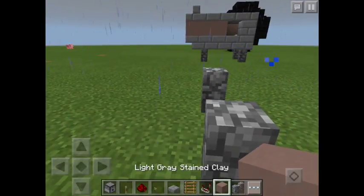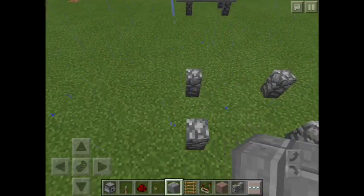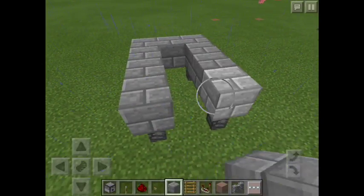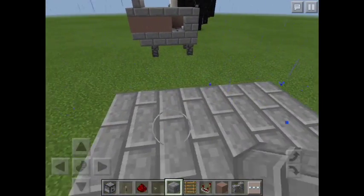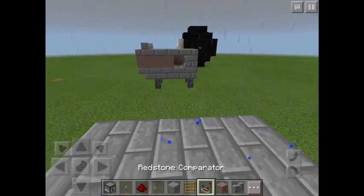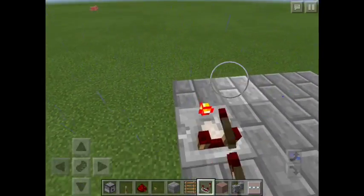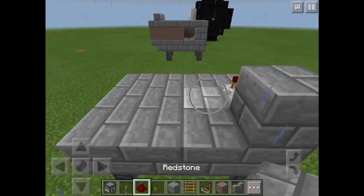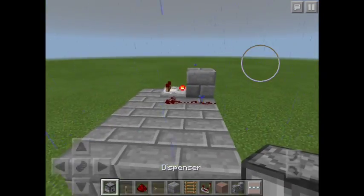Next, grab some stone bricks and place them on top like this. Just place some stone bricks here, and then place a comparator with redstone like that, and then a dispenser coming through there.